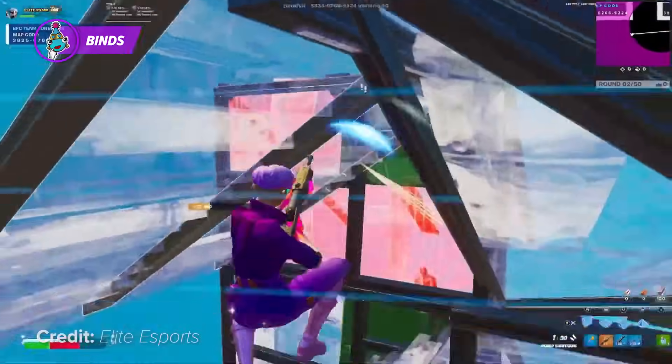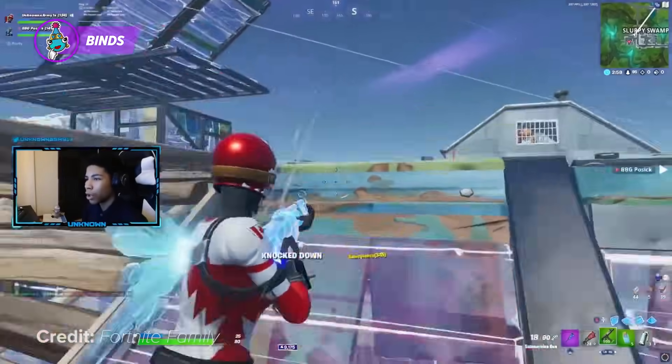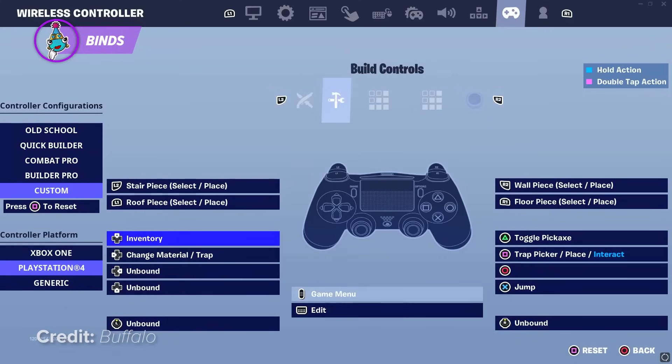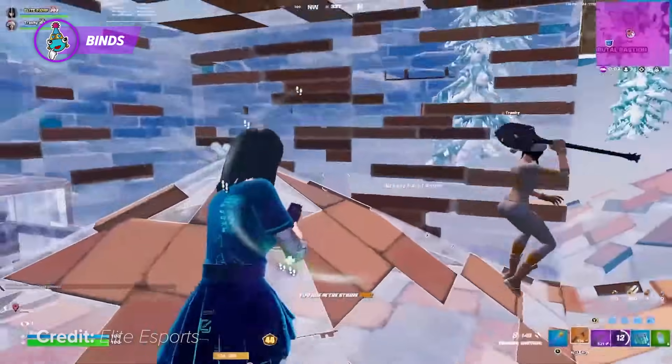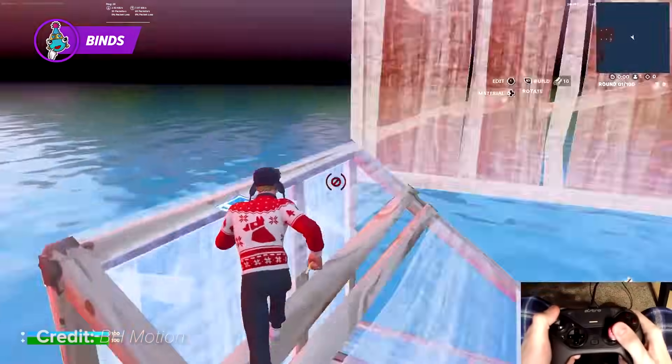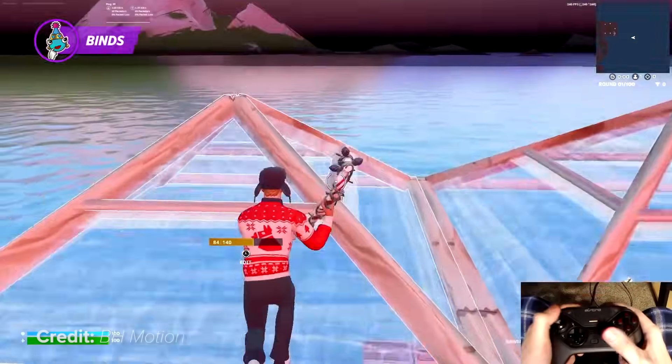Being on controller gives you a slight mechanical downside with an aiming upside. To make the most of being on controller, you need to figure out your binds the correct way. The default binds are very different from the way your binds should be. For your edit bind, you would have to hold the button B or circle to edit. Holding any button gives you a disadvantage, but having to hold down on your button and then edit makes your edits and builds ten times slower.